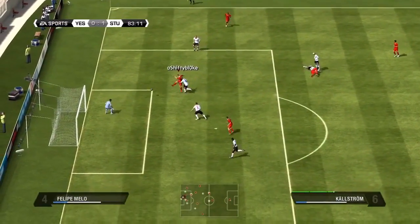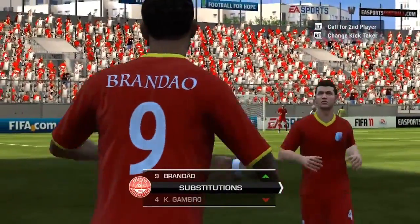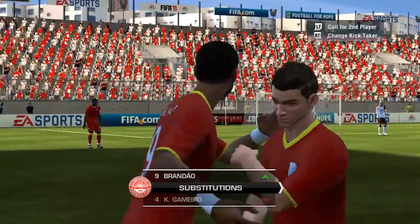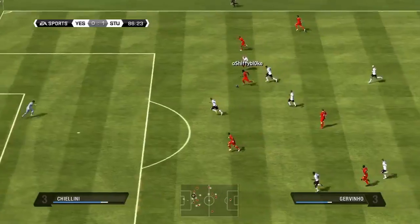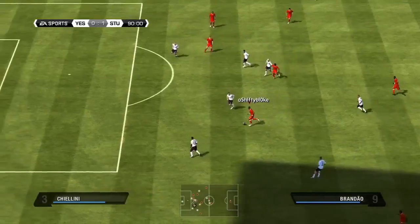I have this sort of half chance, then I make a sub — Brando comes on for Gamero. I like to bring Brando on if I am losing. And I come up with a corner.